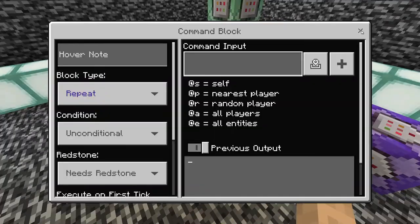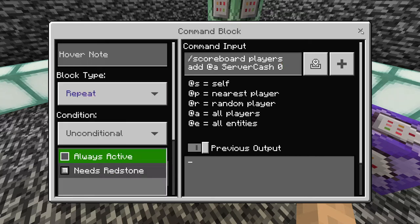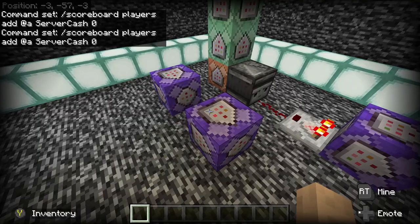For the two side command blocks: the first runs execute at @a run scoreboard players operation @p money_d = @p server_cash - set to repeat, unconditional, always active. This keeps money_d always mirroring server_cash. The second command block handles new players: scoreboard players add @a server_cash 0 - also repeat, unconditional, always active. This adds any new player to your money system with zero, so they can start buying and selling. That completes the whole system.